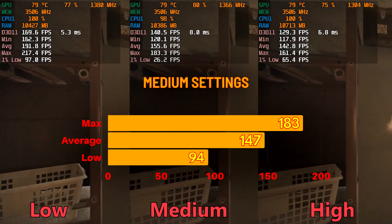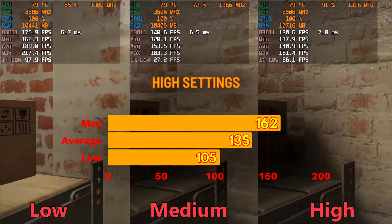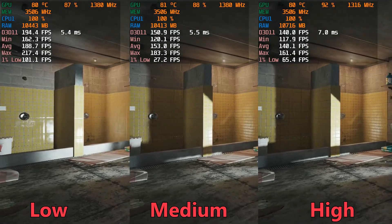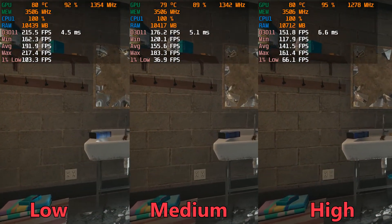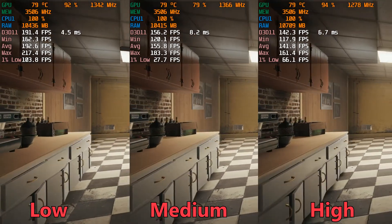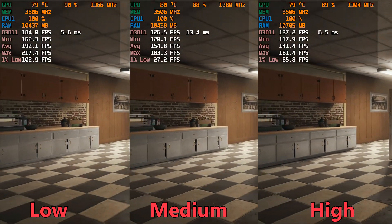The results for the medium setting are quite weird — 94 is the lowest FPS on medium, but on high it is 105 FPS. Realistically, the medium setting's low FPS should be higher than the high setting's low FPS. I'm assuming there must have been some background operation occurring while playing the game which caused this discrepancy. But overall, you can play this game on any setting on a 144Hz monitor.